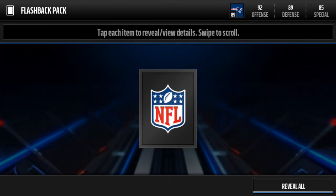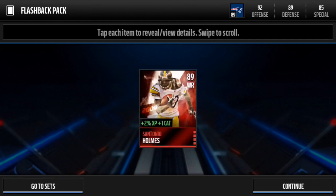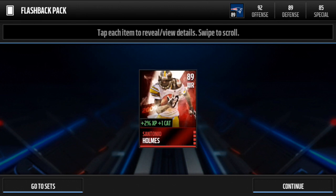We get another Santonio Holmes — I think that's my fourth or fifth Santonio Holmes pulled. Not a great pull considering the crazy amount of other flashback players you can get, but he does play like a monster. He has 95 speed, 92 catch, and then gives himself plus one catch so he ends up with 93 catch, plus 93 elusiveness. This guy was a killer in head to head for me.